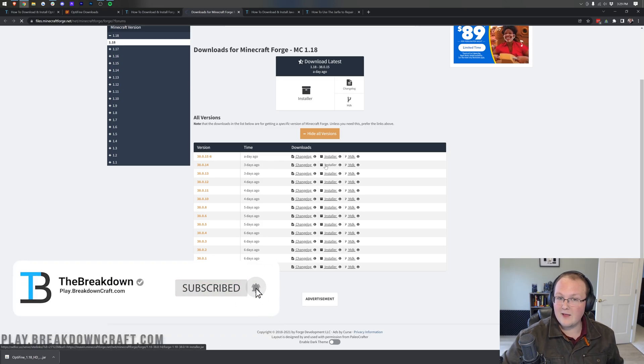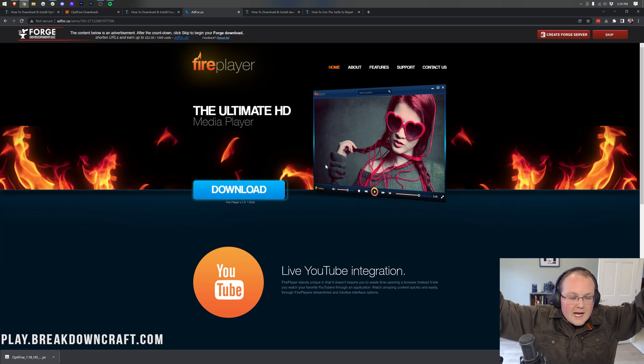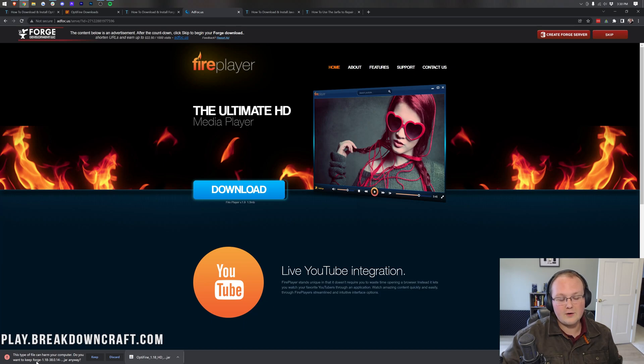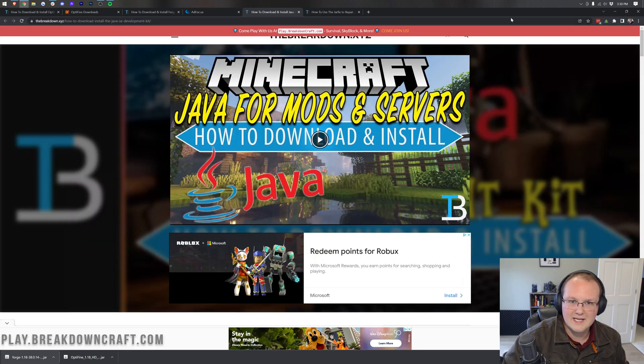Click on the Installer button. Note that the version will likely be different when you go to download — that's a good thing, it means fewer bugs. When you click the installer, it takes you to an ad page. Stop — do not click anything on this page whatsoever. Just wait about 10 seconds for the red Skip button to appear in the top right, then click only that. You'll then have a Forge 1.18 file downloading in the bottom left.